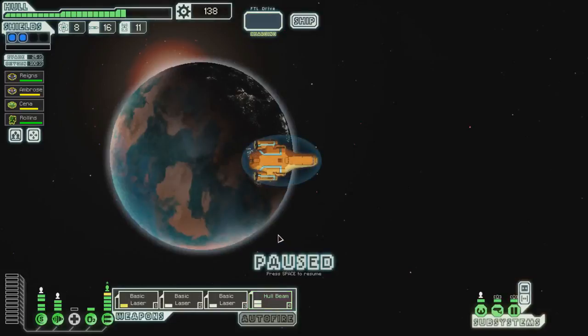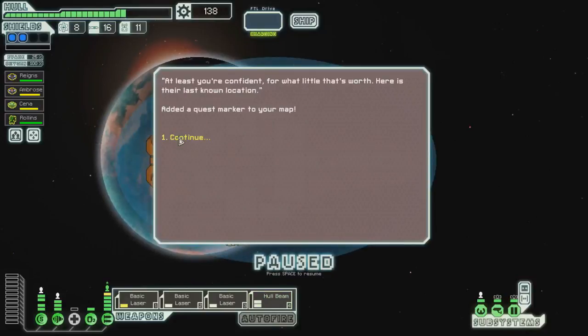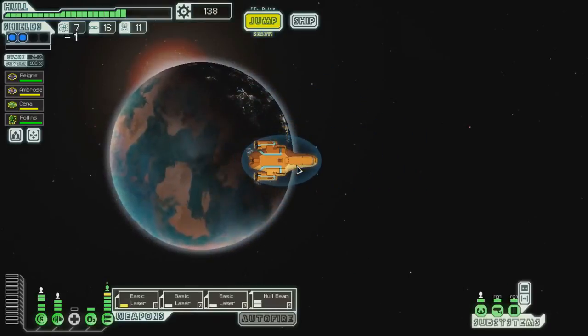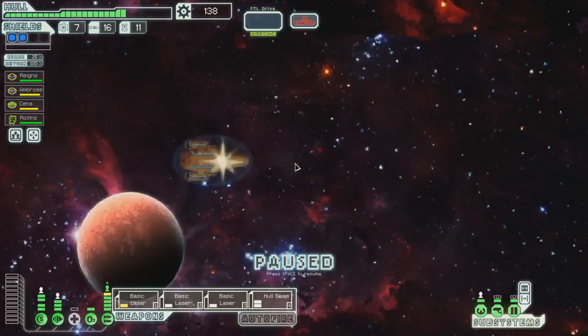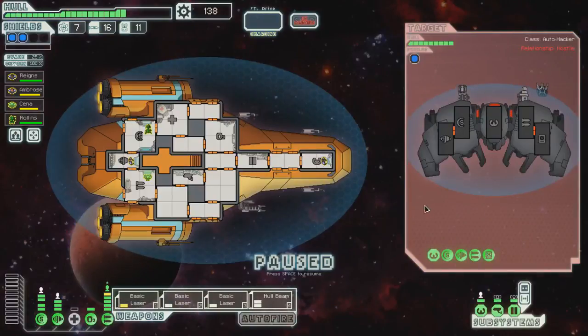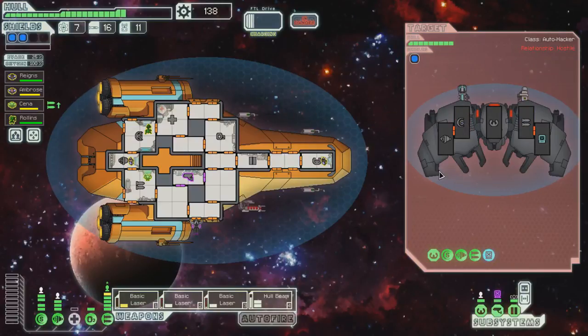Still looking for that store. One emergency — let's respond, let's accept. Objective added. He's got hacking as well, that's why I want to get that defense drone up. Let's go ahead and take out his shields because I'll take care of his weapons and his hacking with my hull beam.